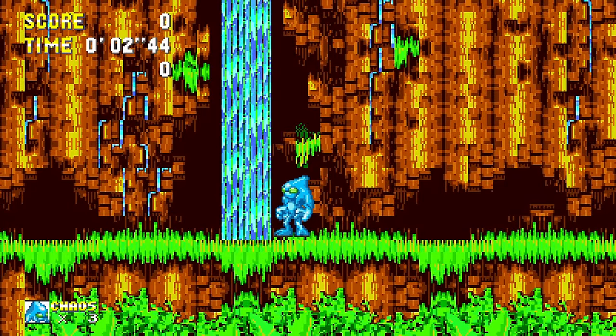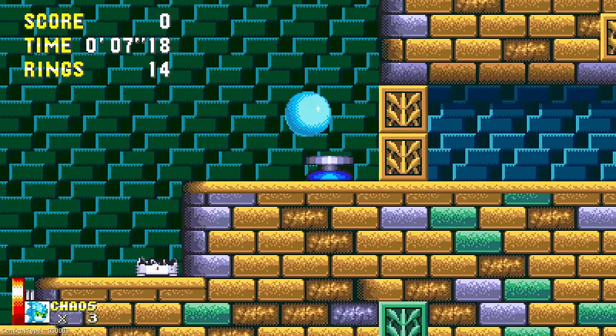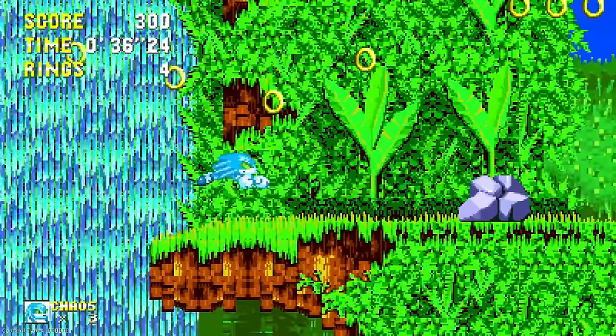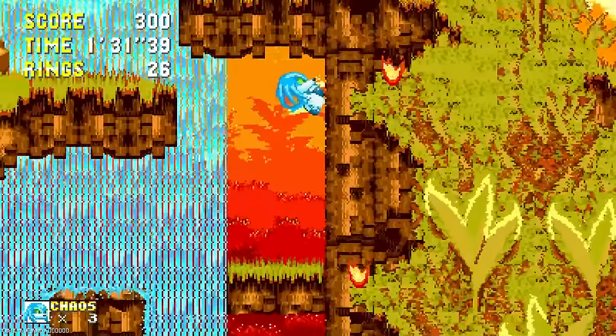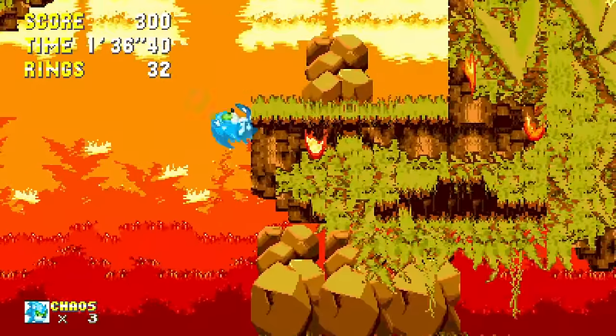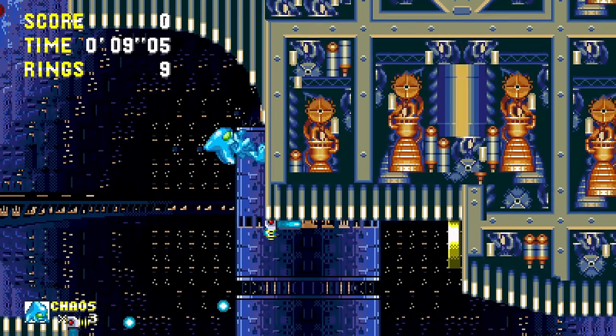This one deserves a special mention — this isn't your typical character swap hack. Chaos has the ability to transform into Sonic, Tails, and Knuckles all at the push of a different button. You don't realize the absolute power of having the drop dash, flight, glide, and block breaking abilities all in one character. Oh man, this is so much fun. This boy became a final boss for a reason.